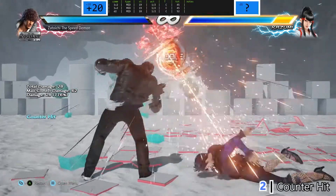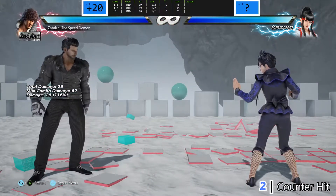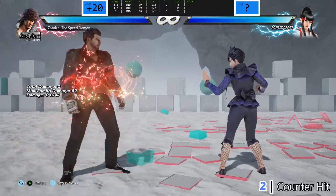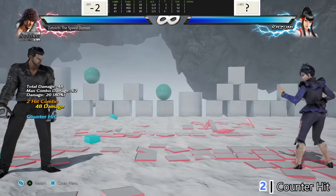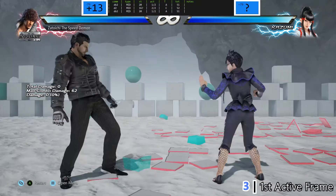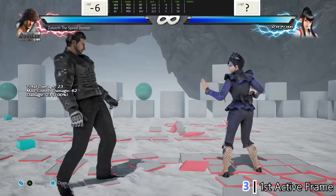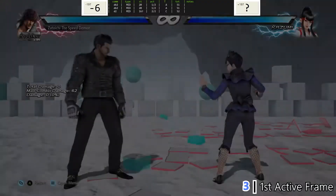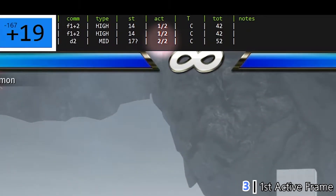Scoring a counter hit on a linear non-invasive 18 frame startup move is difficult. Down plus two has two active hit frames. The first active frame is too high to the degree that in practical in-game use the move ends up being 19 frames slow instead of 18 frames.